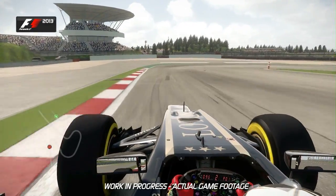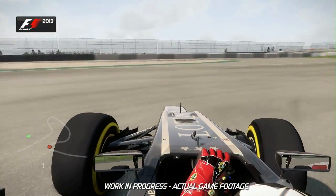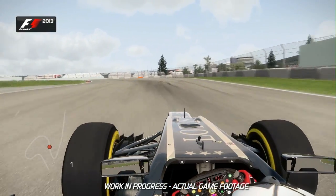Down into turn 1, the track plummets away from you. Aim for the cone on the right-hand side and use a bit of the extra tarmac as well on the left-hand side.